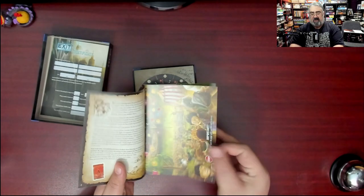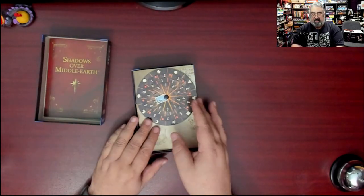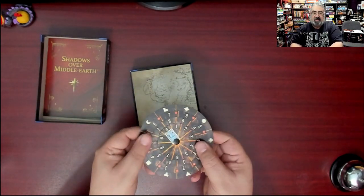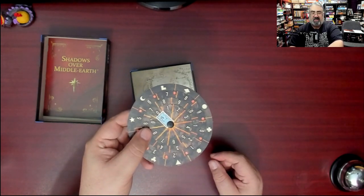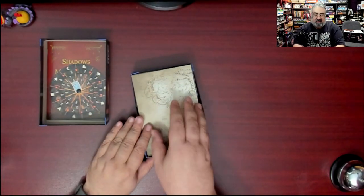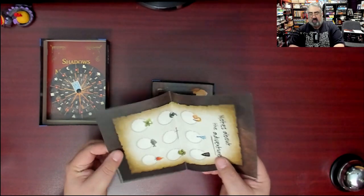I don't want to spoil much, but you do get a booklet that says Shadows Over Middle Earth. You flip through this booklet to solve various puzzles. This is the code wheel — you use things in the booklet to come up with solutions, put them on the code wheel, and then grab the card that's showing. For example, you grab card 15 and it tells you how well you did. That's how all the Exit games work.